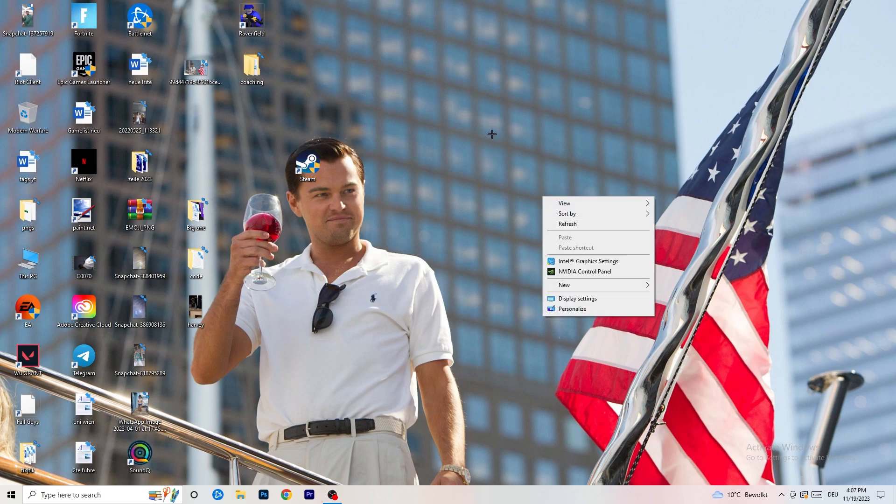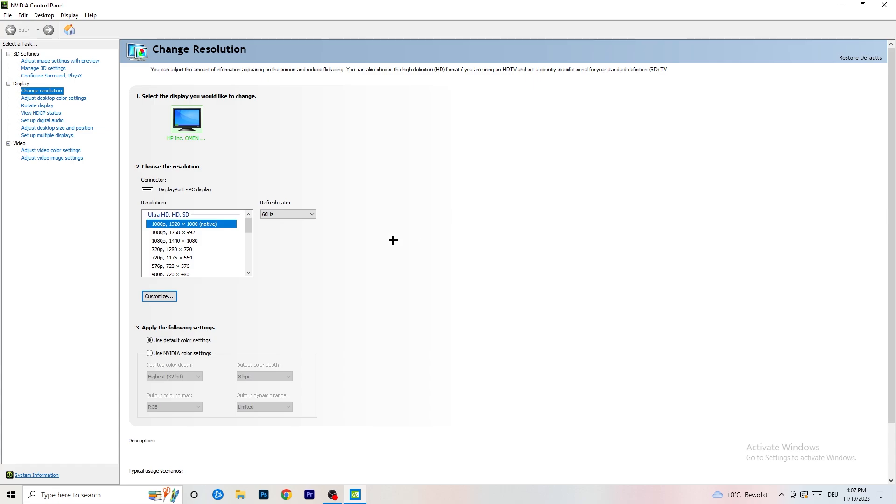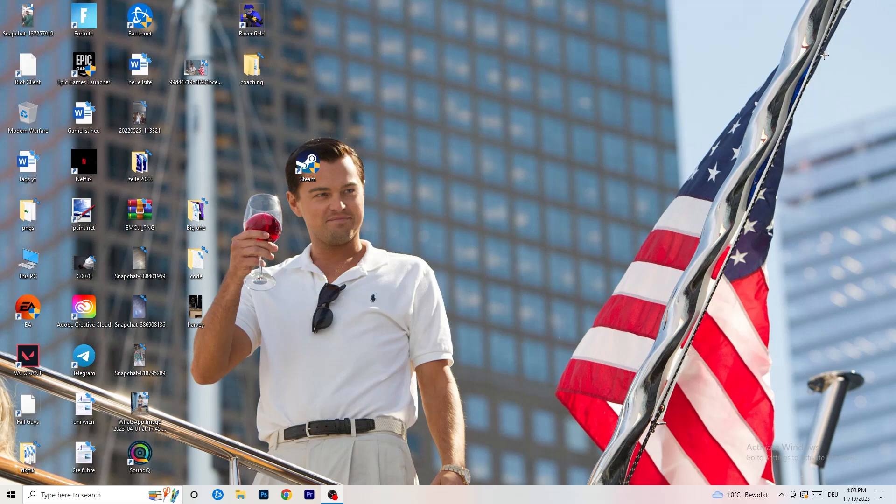Right-click your desktop and open NVIDIA Control Panel. Check which resolution works best for your PC — for me it's the native one. On the left-hand side, go to Adjust Image Settings with Preview. You'll see a slider — I currently have it on Quality, but if you want to increase performance, reduce FPS drops, and boost FPS, drag it toward Performance. That should be it — I hope this helped!